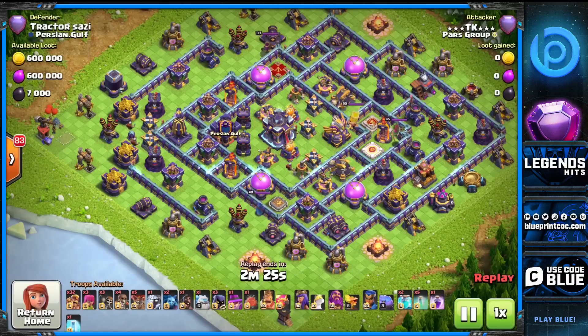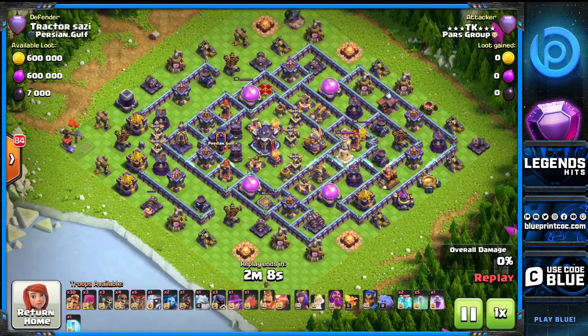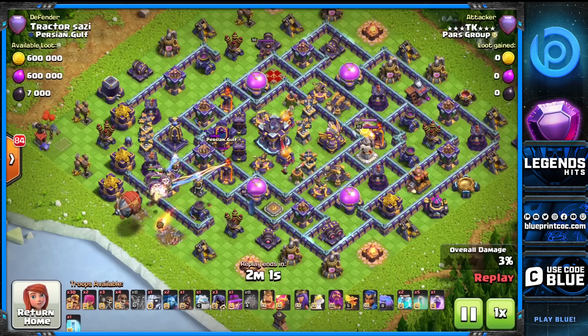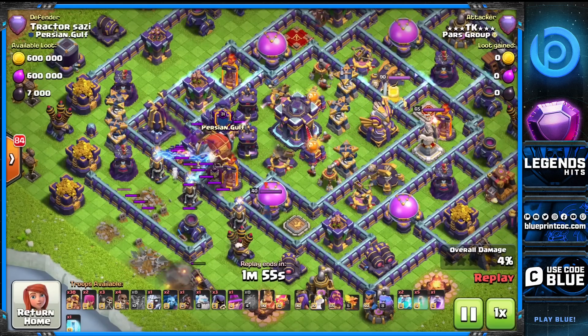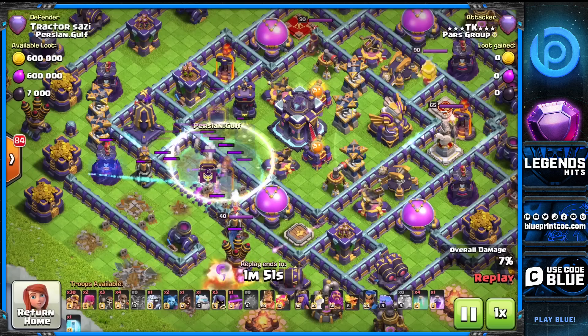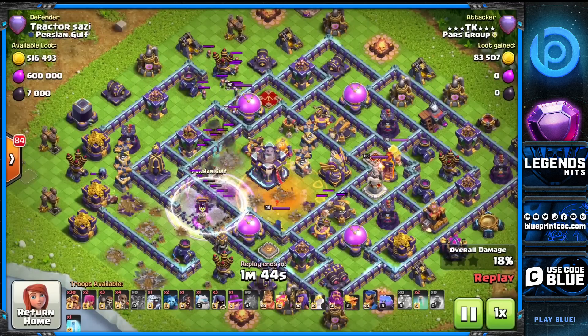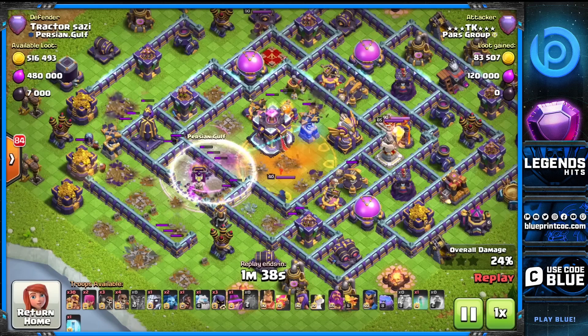What I like to do is not use the warden — so even if the town hall stays up, you have a chance of getting the three-star. On ring bases, archers without a warden ability means if the town hall stays, you're fine and can still recover. But if you use the warden and the town hall stays, that's bad. The blimp is going in, and I'm cloning as close to the town hall as possible, then pulling archers on top once I give my super archers options for the invisibility.